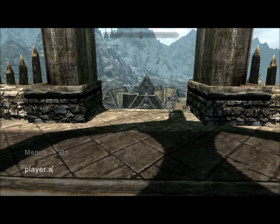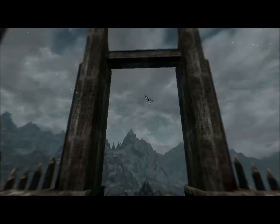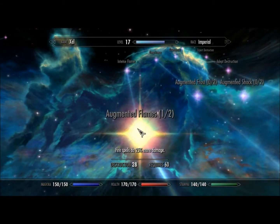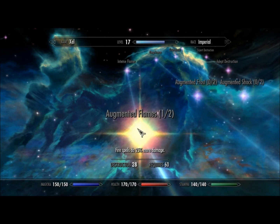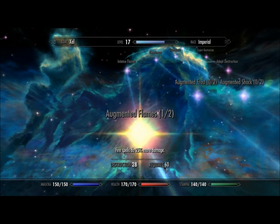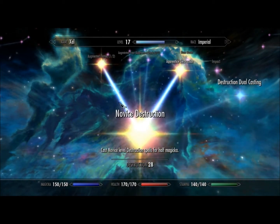Another command is player dot addperk, and then whatever the variable code is. I have one here for an example: augmented flames level one. The code is 000058E7. It says: added perk augmented flames with rank one. Let's check it out in skills — destruction. Look at that: augmented flames. I did not have augmented flames before because my destruction is only 28, and the first level requires 30.